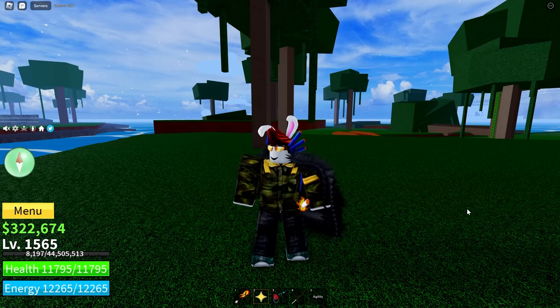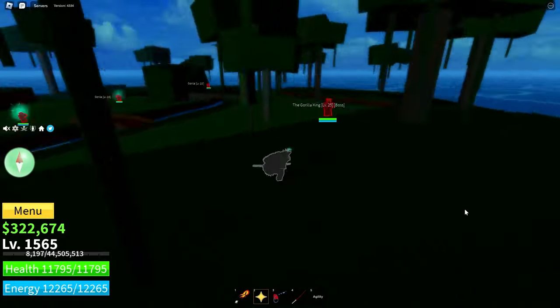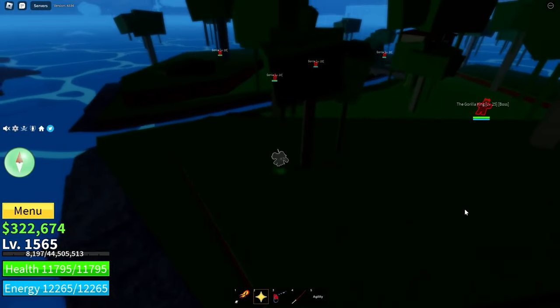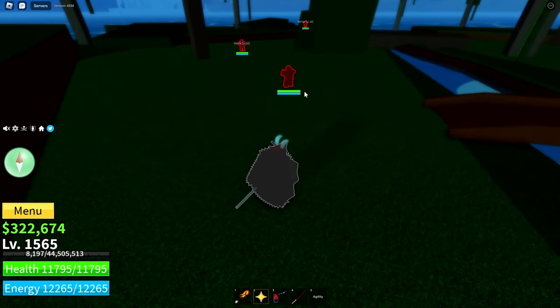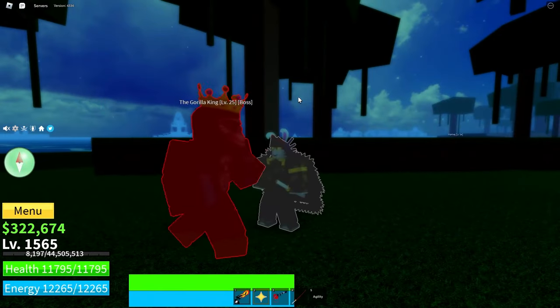Hey everybody, welcome back. Do you want to be able to do this? Make your screen go slightly darker, but be able to see enemies through walls, see their health and also their stamina, and also be able to dodge their attacks like this.